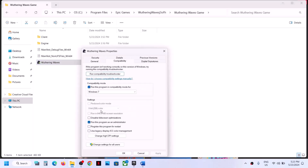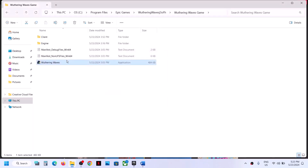Still not working? Go to Properties again and this time put a check on the box which says 'Disable full screen optimization,' then click Apply, OK, and double-click to launch the game.